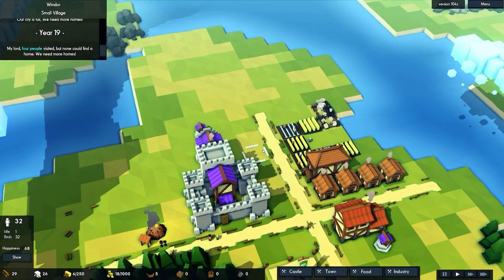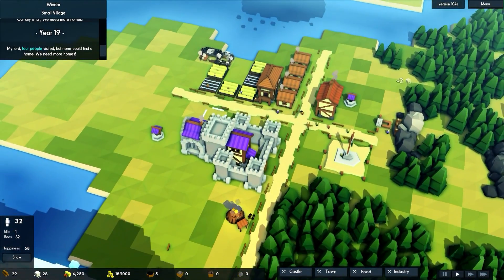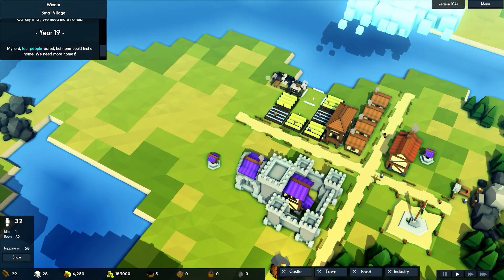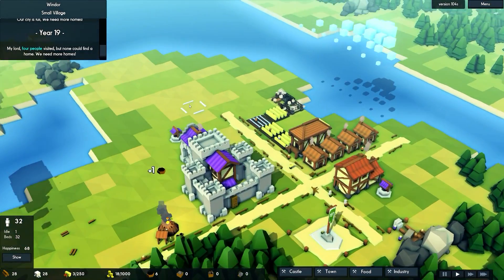We lost two farms to flooding. I have one more spot to build a farm, and then I'm going to put the windmill right in the center — the windmill is going to make the farms produce more.